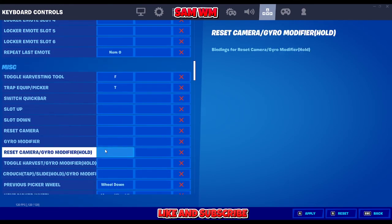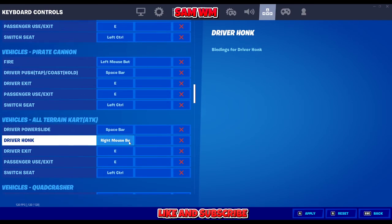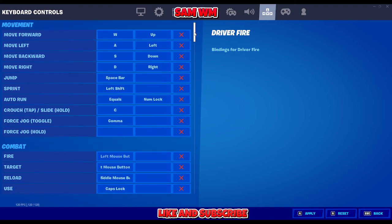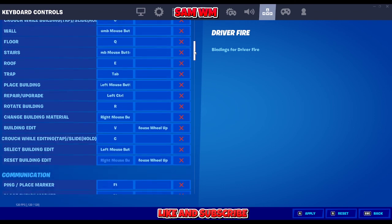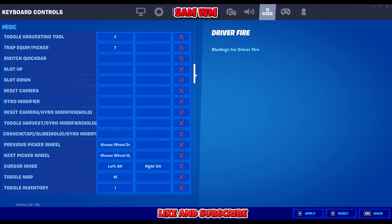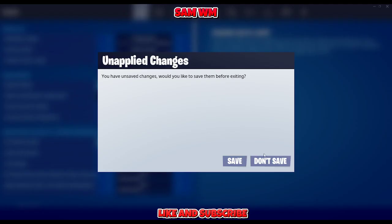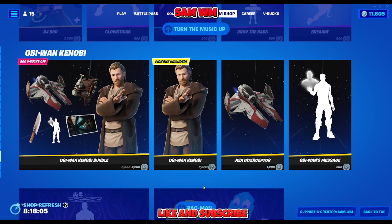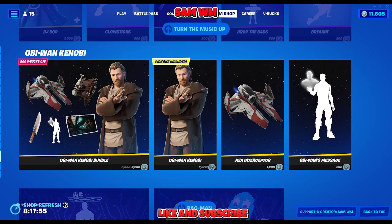That's the most important setting that you're actually going to use. The rest is just normal, not really necessary. So these are my settings for keyboard and mouse. You can pause the video and copy them if you want, but I suggest — as I said in the beginning — please do your own setting, because everybody is different. I hope this video was useful. Make sure to like, subscribe, follow me on social media, use creator code Sam.WM, and I'll put the controller video link in the comments. Thank you very much for watching — see you guys next video, bye!